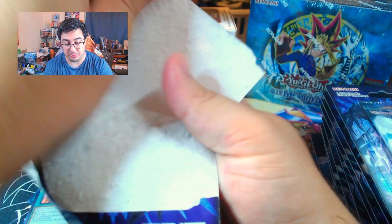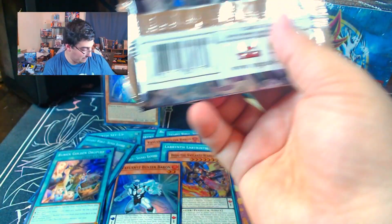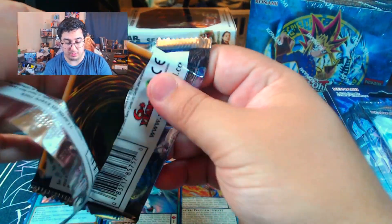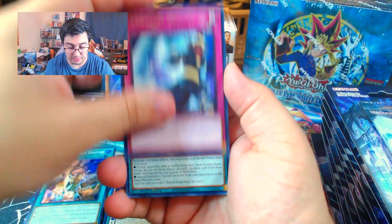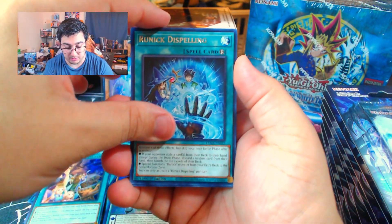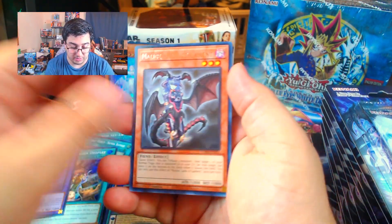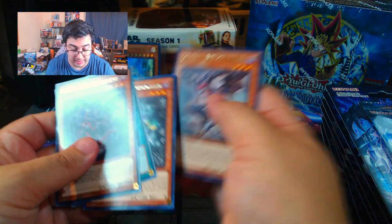Basically back to what we just pulled. I think we need all three droplets. Let's pull a Collector's Rare — come on. We got Pendulum Switch, Runic Dispelling, a Jury the Runic Fangs, Secret or Super, Malice Lady of Lament, Scapegoat, Labyrinth Chandelier, and Lilith Lady of Lament. We got both of them in there.